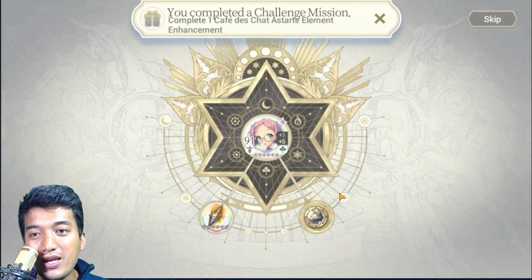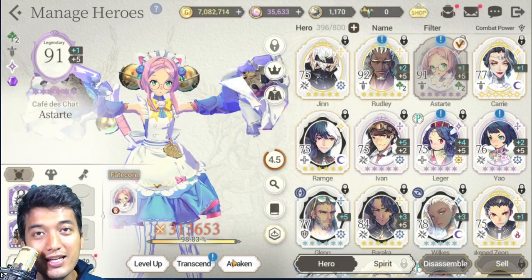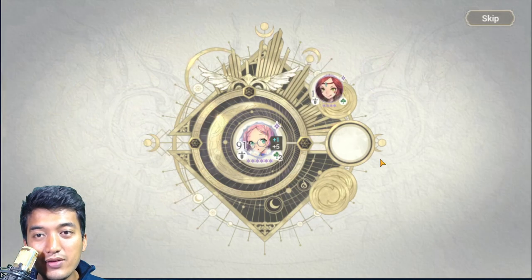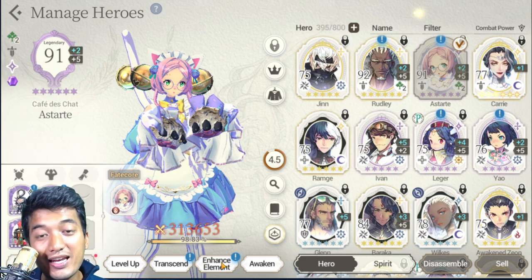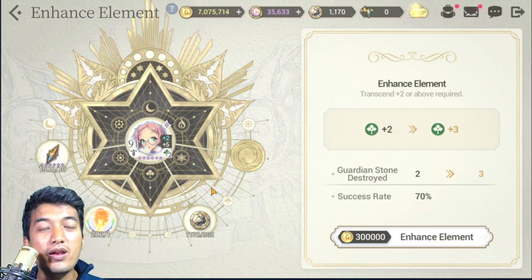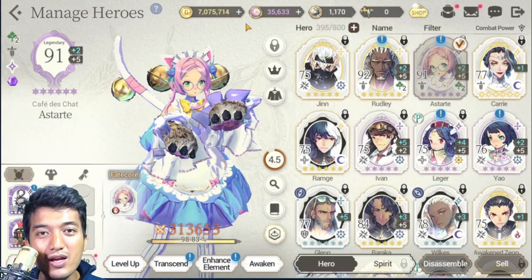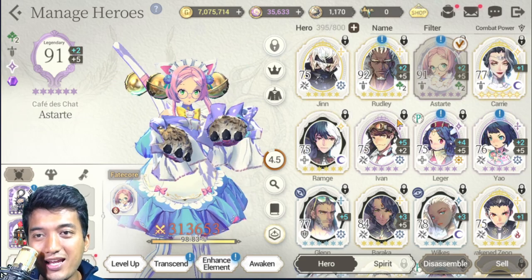Let's do the element enhancement right away. Done — the element enhancement option has vanished because she was only transcended once. If we transcend her twice, it unlocks again. Let's transcend her one more time — there we go, that unlocks the element enhancement again. However, it's not really that important early on since it costs a lot of gold, and you'll need gold for many other contents. Later on when you have millions of gold, it'll be much more advantageous.